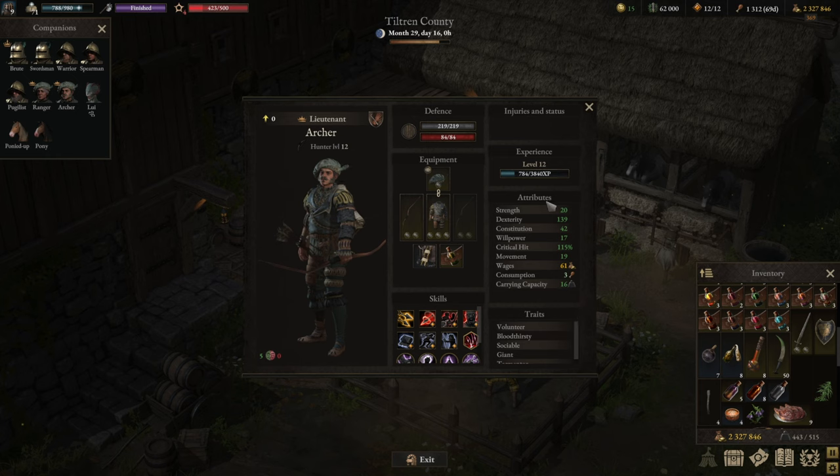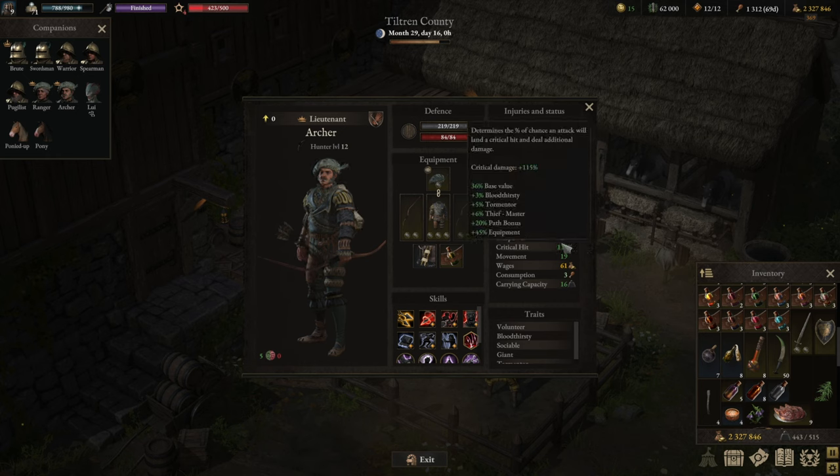As always, we're starting with attributes, into equipment, into the actual skills, and then some gameplay footage. The Archer, just like any DPS build, will want to focus first on movement and willpower, and then the rest on critical hit.